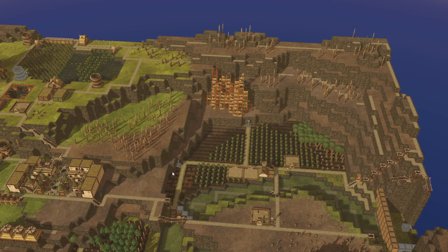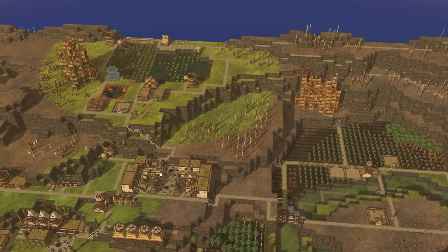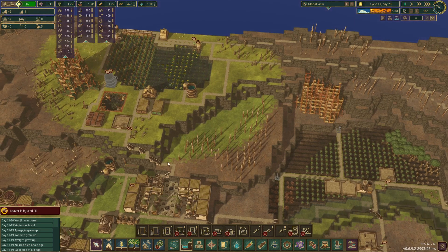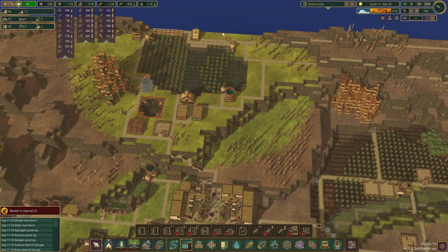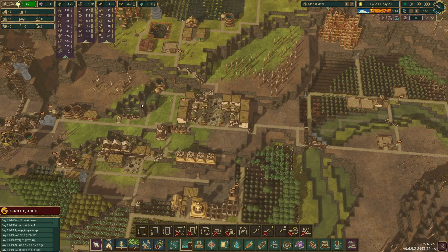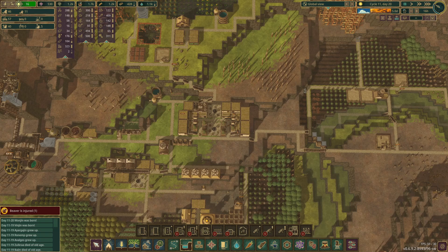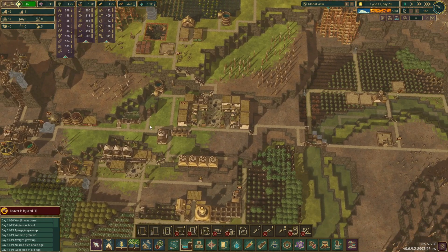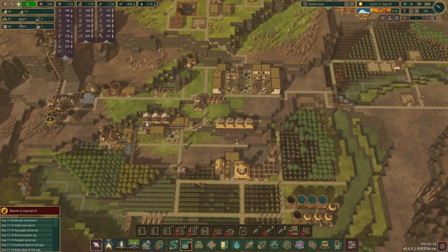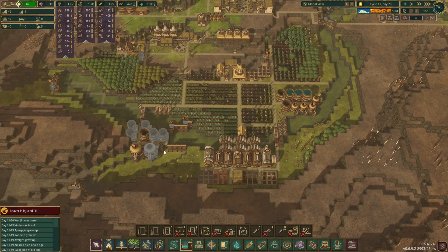I believe there are five days left on this drought and we don't have enough water — we've got about 1k. It's enough if I was just watering beavers, but I'm watering plots, the aqua pond up here, the Lido and the showers, so it's a lot of water we need just for those two areas during drought periods.